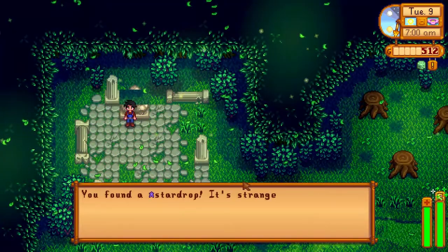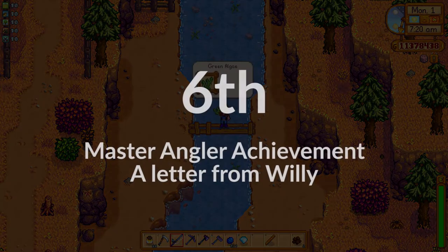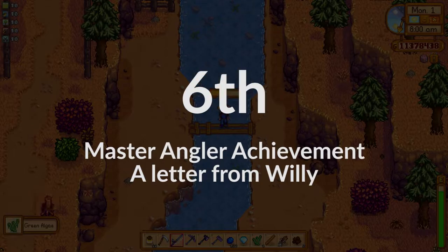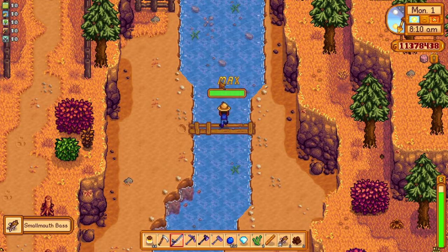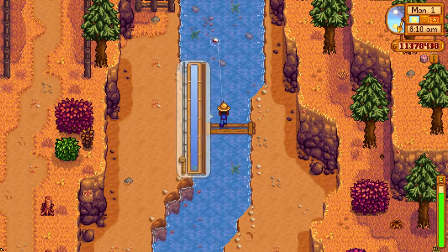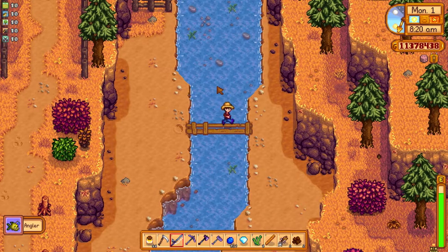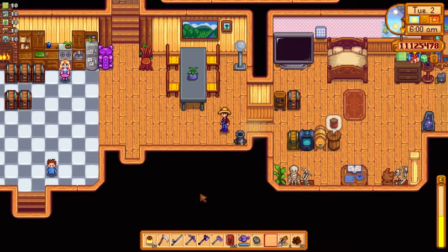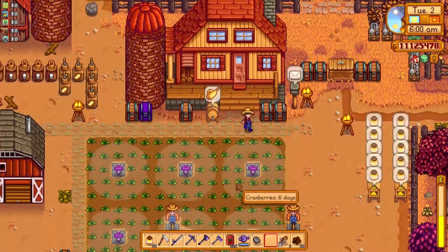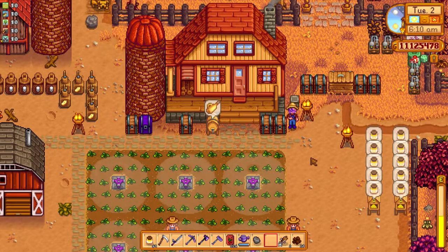Another way is to receive a letter from Willy after you obtain the Master Angler achievement. That achievement requires you to catch all the different kinds of fish available in the game. It's not necessarily easy — it is and it isn't. If you use mods to make fishing easier, it's more straightforward. If you play without mods, it can be harder, especially when it comes to the legendary fish.